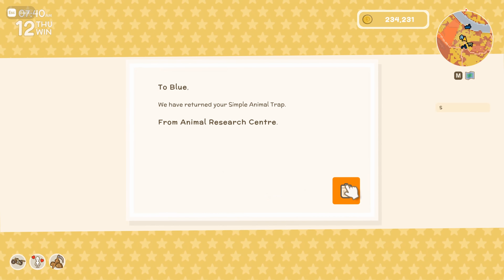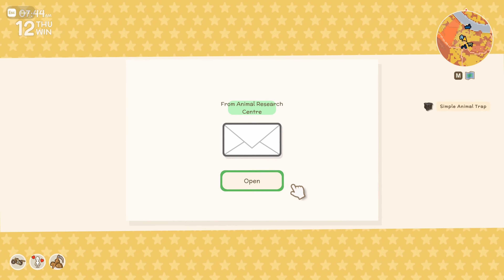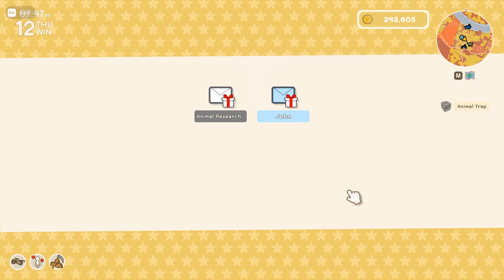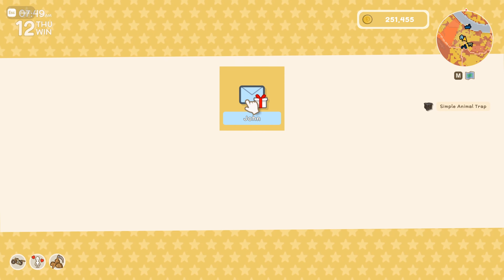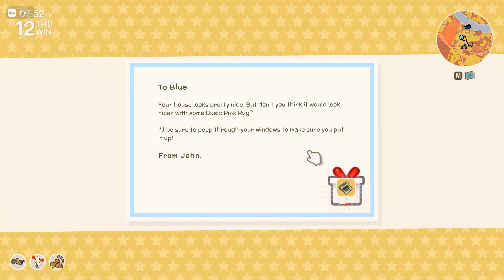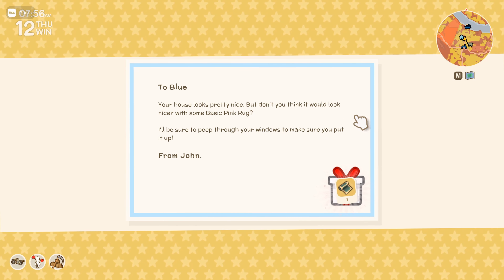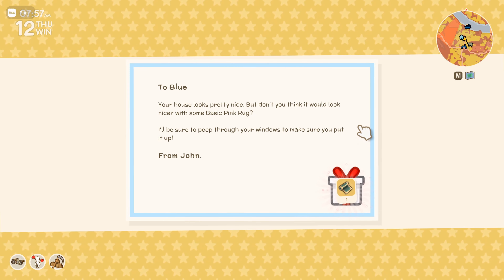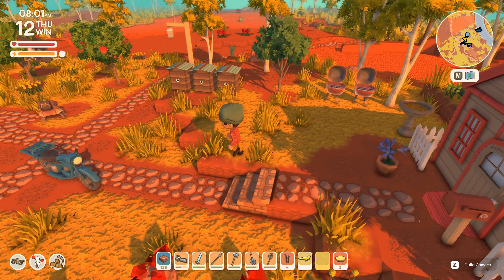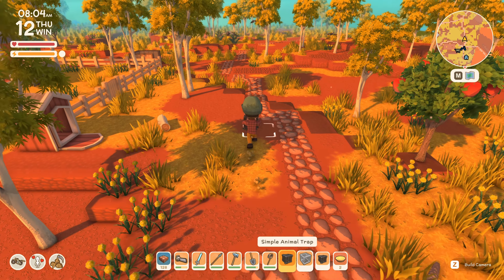Let's collect all of our rewards here from the animal research center. I think we had like a double reward or something for certain diggos, so a bit of money to play with this morning. And something from John here — your house looks pretty nice but don't you think it'll look even nicer with some basic pink rug? I'll just sell this back to you, mate.